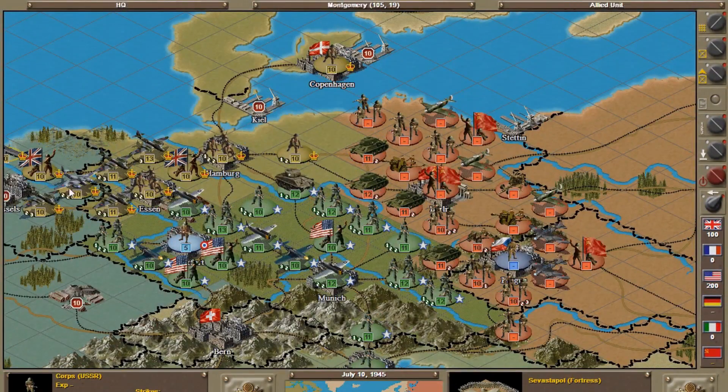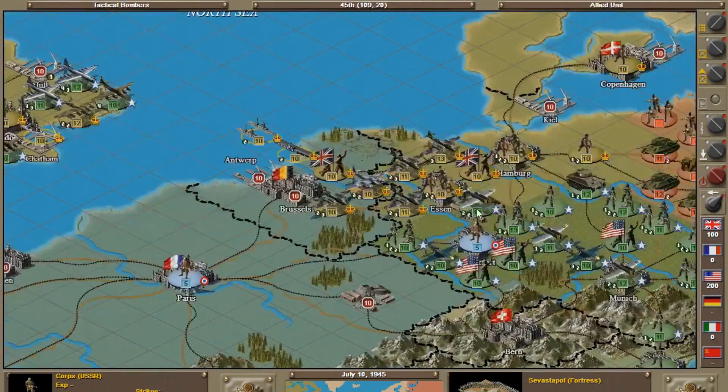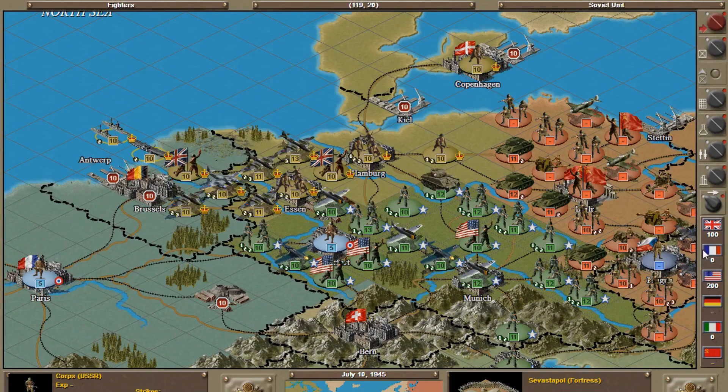Here's the setup for Turn 1. You'll notice right away that we only have one armored unit, while the Soviets have four that you can see — that's a little concerning. We've got a lot of air power though. Our MPP level is pretty low for starters, but it'll get better. Let's begin with our long-range bombers. My big concern right now is those Soviet armored units, so we're going to take a shot at them and see what happens.